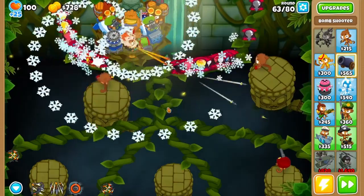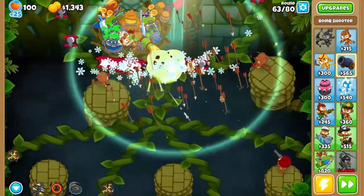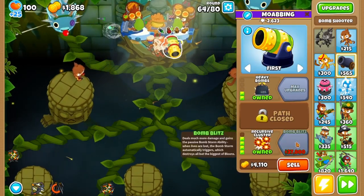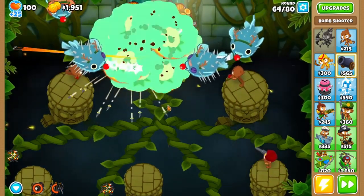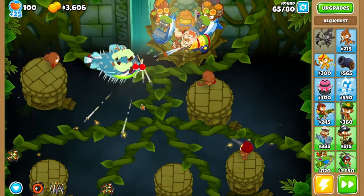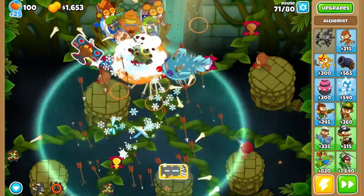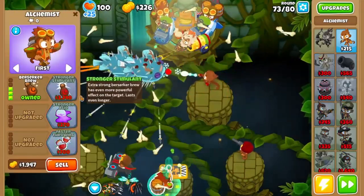For 63, Maelstrom the first wave, arrow storm the second, and Maelstrom again. Now sell your Maelstrom and upgrade your cluster bomb to recursive cluster. Rapid-fire on 64, and feel free to press buttons on 65. Grab an ace and upgrade it to 2-0-3. Press buttons on 71. Give your ace a Berserker Brew.